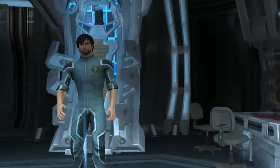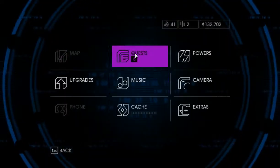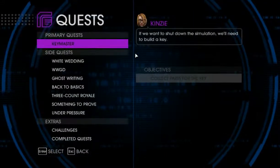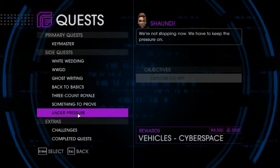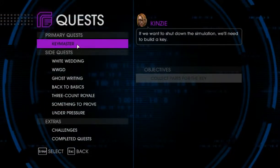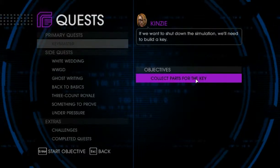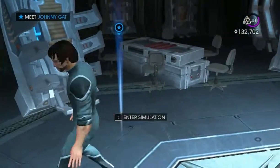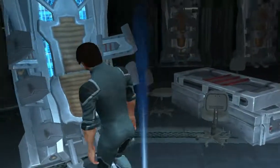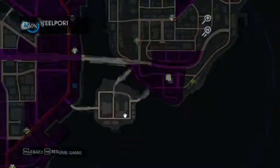Let me check my quests, see if there's any that I need on the ship. Oh, I can't use the map. I don't want to do any of those. Collect parts for the key - if we want to shut down the simulation, we need the key. Meet Johnny Gat in the simulation. I could have just gone in there anyway, but I just wanted to make sure.